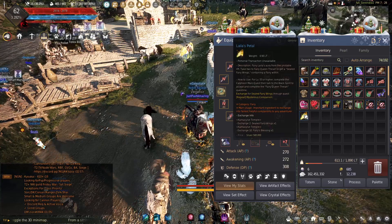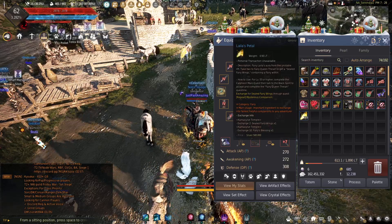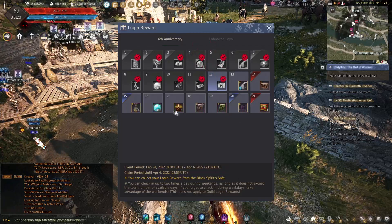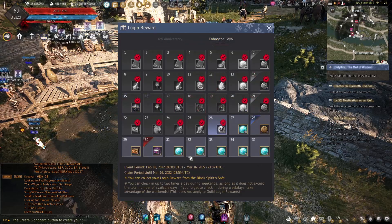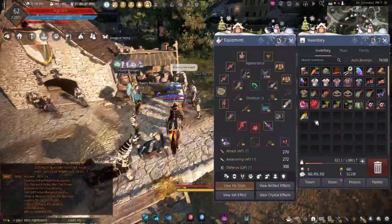You just keep leveling them up and re-rolling them. Or you can get lucky like I did and use the fairy re-roll orbs that you get from the Pearl Shop. They will give them away on free events. I don't think they're giving any away this month. But they do give them away from time to time, and that's how I got mine.